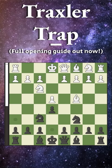We now develop our knight to f6, and white will play knight to g5, threatening f7. However, we do not defend it — we instead play bishop to c5, and now white captures on f7.